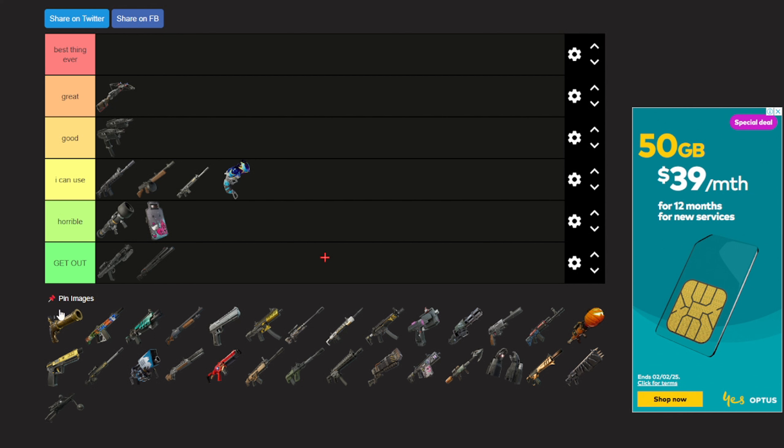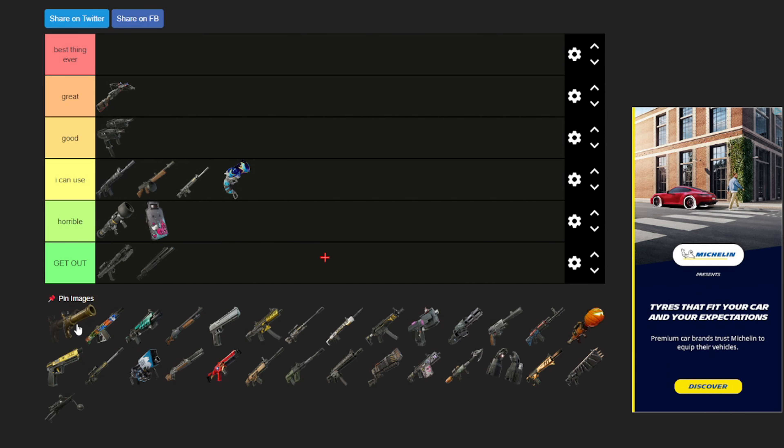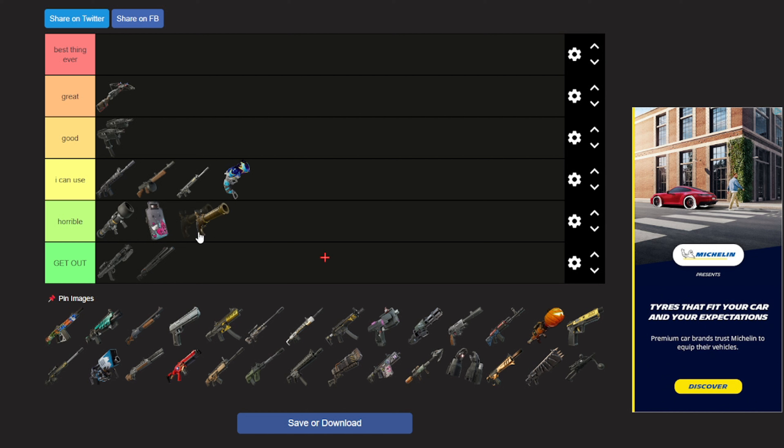Honestly forgot this was in Chapter 5 — the Flintlock. I'm pretty sure it was a Pirates of the Caribbean thing. I didn't really use it, I think I found it maybe once. I'm just gonna put this in 'I can use.'